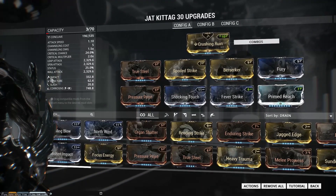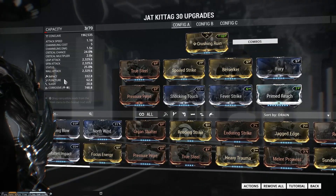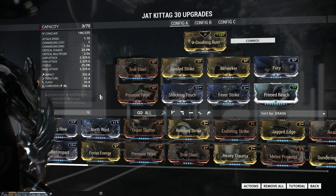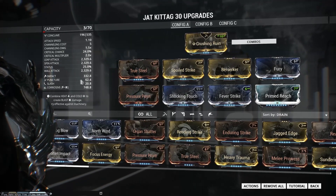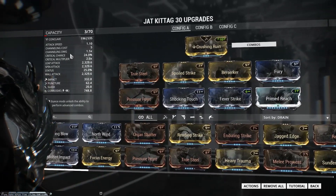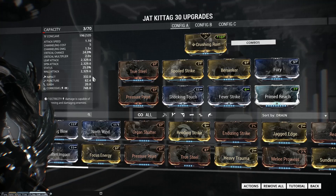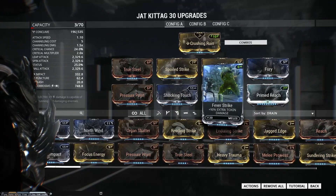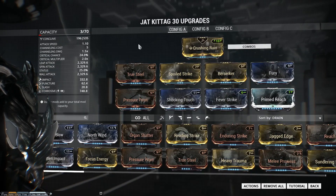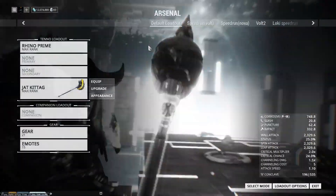Looking at the stats, the Jackatag primarily does impact damage with a little bit of puncture and a tiny bit of slash. Some people might use Primed Heavy Trauma, but I don't really go for physical mods — I think elemental is always going to win out over physical damage. We've got 25% status, and you can beef that up if you want by using two 60% elemental mods, but that's going to bring down your DPS. I wanted to focus on a crit build here. You can build either status or crit, but crit is going to carry you further into high-level content than status will a lot of times.